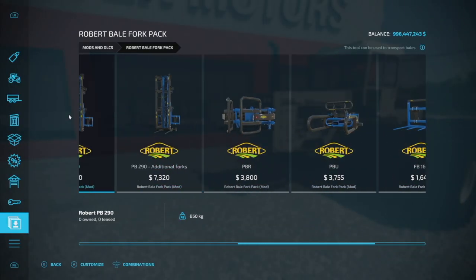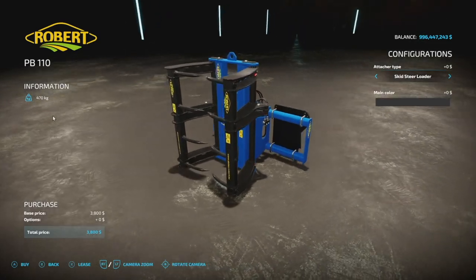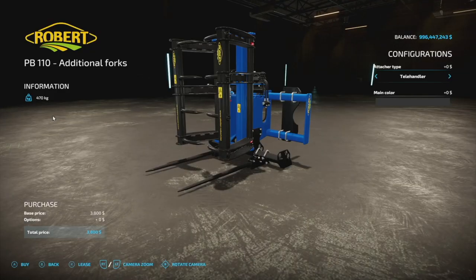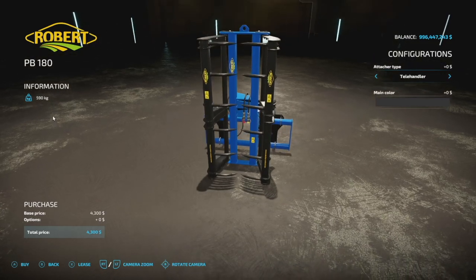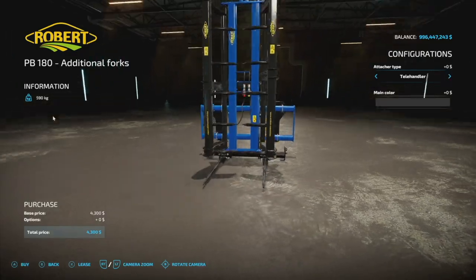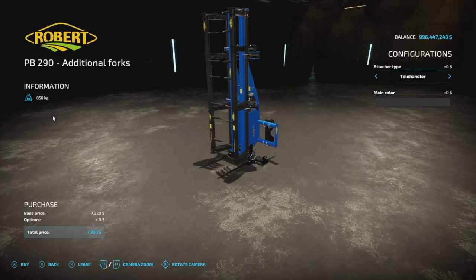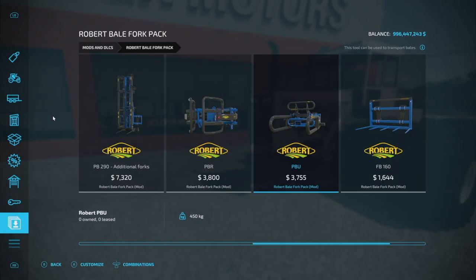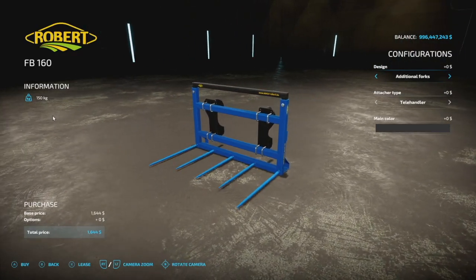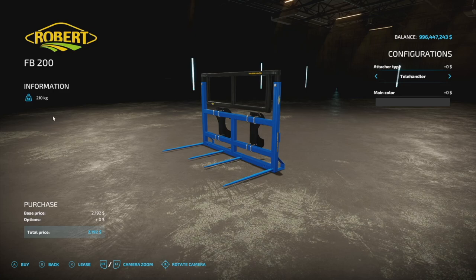Next up is the Robert Bell Fork Pack — I don't have slot counts yet as it hasn't released on consoles. We've got a bunch of different forks: one that grabs from the front, a bigger one with bell spikes on the bottom, one that grabs a stack of two or three round bales, tines on the bottom, tail handler, wheel loader, front loader, JCB compatibility, and round bale handling with tines. A whole pack if you're looking for round bale fork handling.